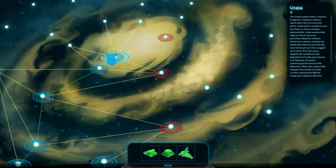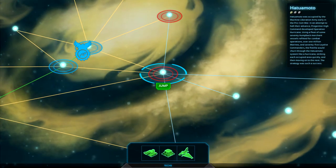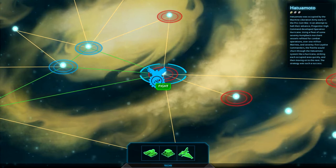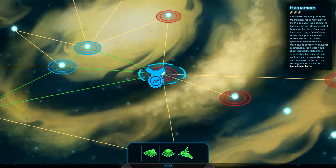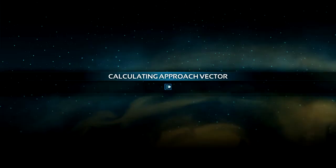Now let's see if we can start attacking someone. Hatumoto — sounds very Japanese. Let's start attacking him. Planetary Annihilation is about destroying other planets and AIs, their entire planets, units, and everything.